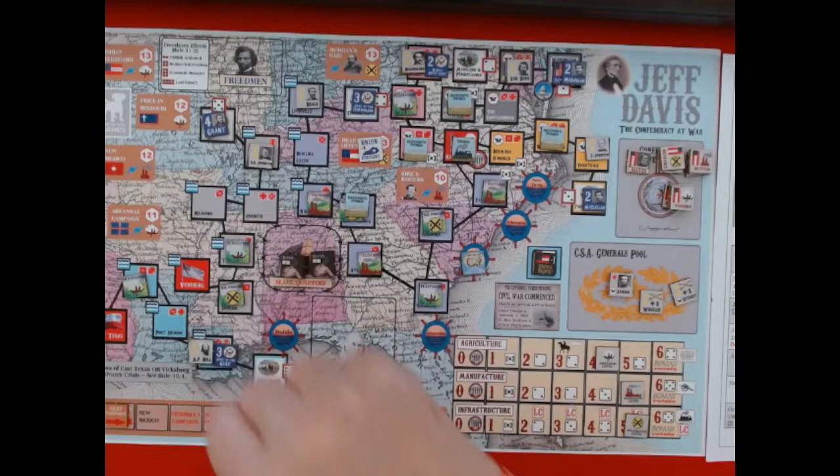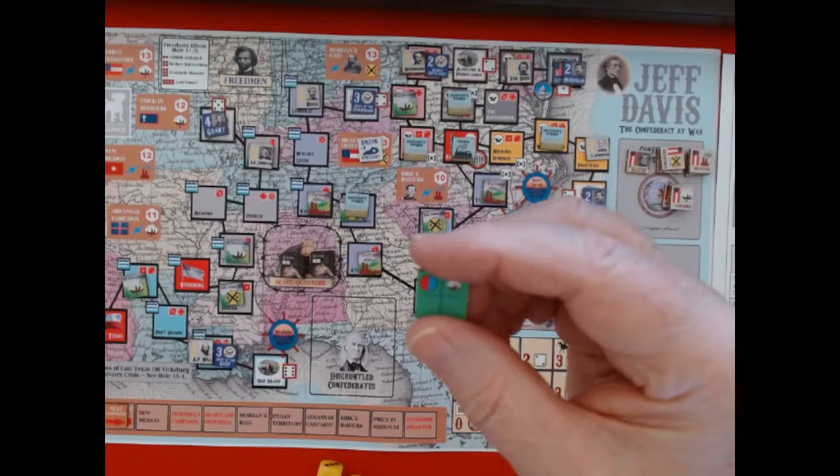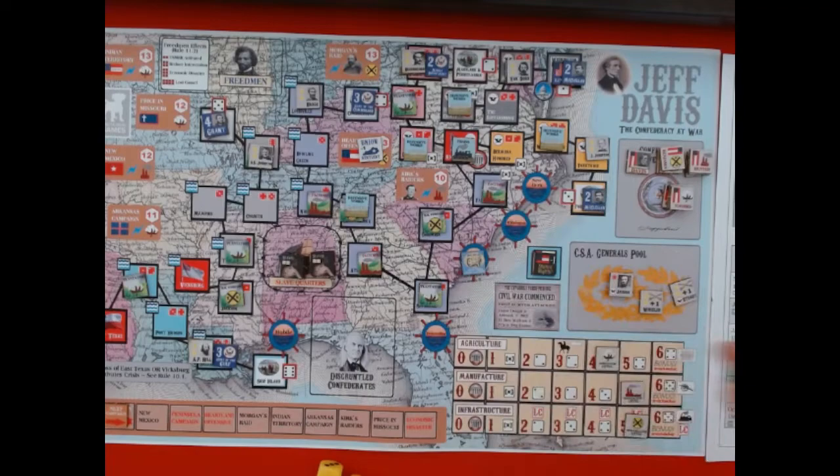That was the chit for advances. There's no foreign intervention roll on this chit. If the intervention symbol had been on it, I would roll once for British intervention and once for French intervention, moving their respective markers up on the chart. The cotton symbol would also move the cotton track down one. But I escaped those two events this time.